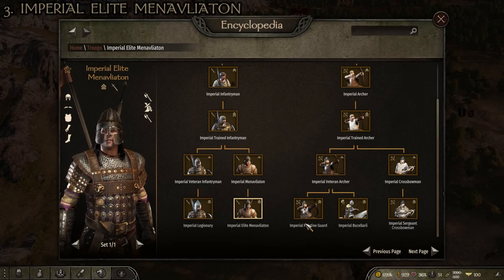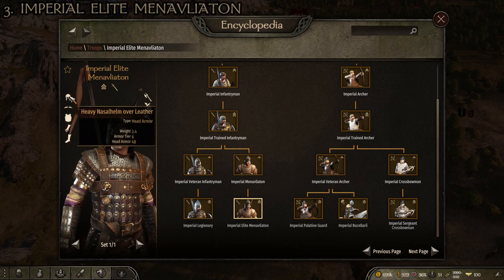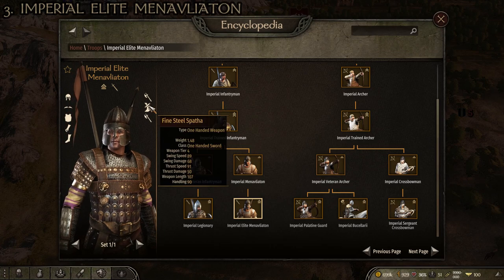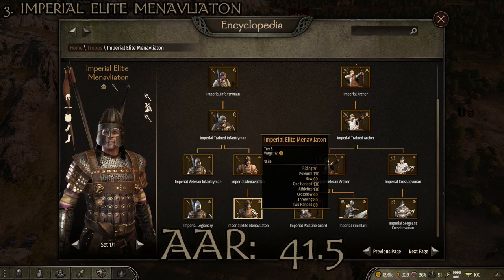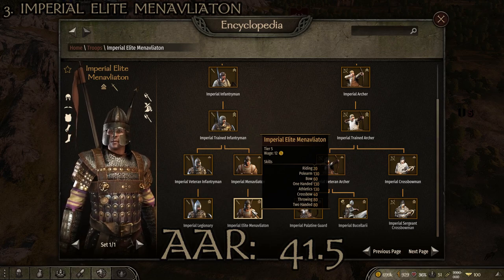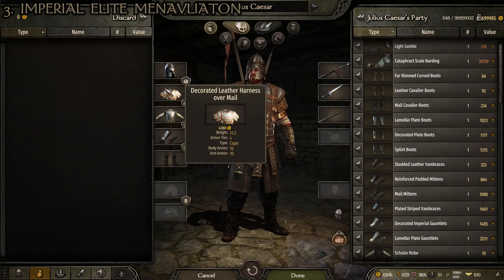At number 3 we have the Imperial Elite Manavliaton, the shock infantry for the Empire, with only one set: the heavy nasal helm over leather, the decorated leather harness over mail, the luxury lamellar vest over leather, reinforced mail mittens, strapped mail chausses, the Manavlion, fine steel spatha, and the pilum. Stats are 40.68 kilograms, head armor 48, arm armor 39, torso armor 49, leg armor 30, giving an average armor rating of 41.5.